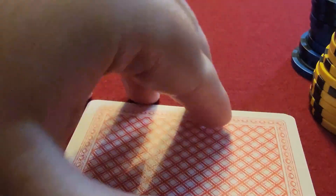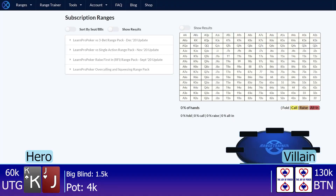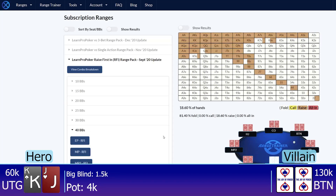So in this hand history, it is big blind $1.5k and I have $60k in chips, and I am dealt the king of spades and the jack of hearts under the gun at a full nine-handed table.